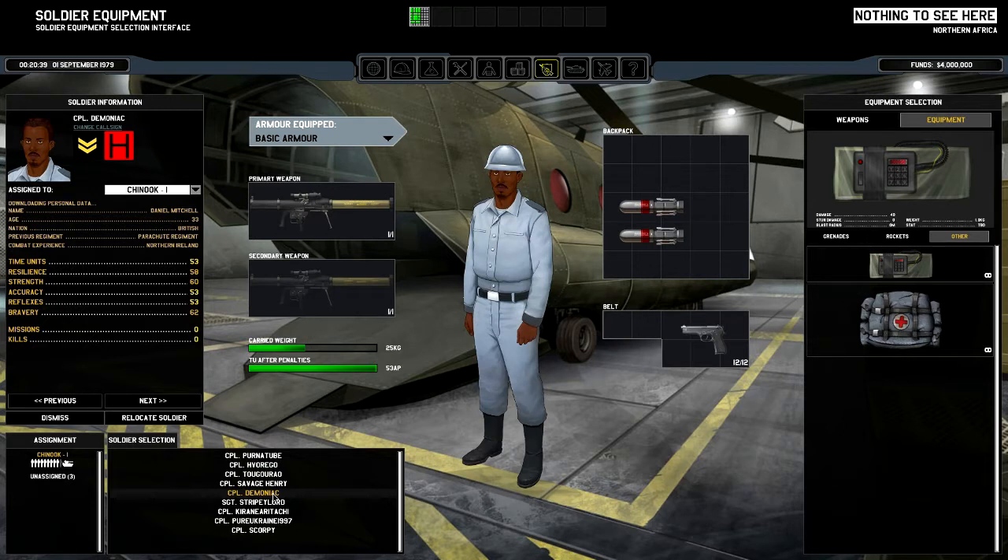By the way, I'm playing on Veteran difficulty. There's Insane at the top, then Veteran, Normal, and Easy. I don't know if the difficulty levels are fully implemented yet since the AI is still in development and fairly basic, but I assume there will be increasing enemy numbers at higher difficulties. I went with Veteran so I don't lose everyone instantly in the first mission.